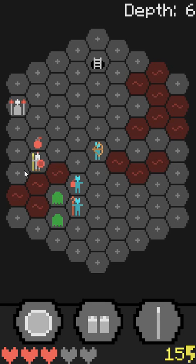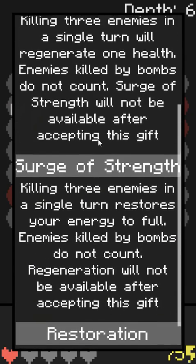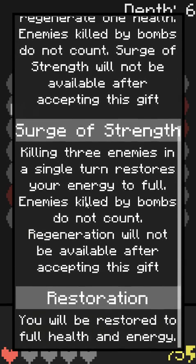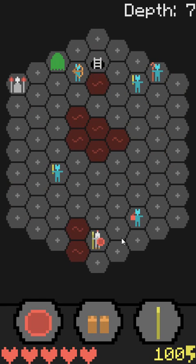I gotta take the bomb hit. The wizard won't attack through that but he'll keep going. Can I hit the wizard? Wait — I can't hit the wizard that's right. Why am I being a doo-doo face? Zeus: killing three enemies in a single turn will regenerate one health — killed by bombs don't count. Surge of strength won't be available after accepting this gift. Restoration restores energy to full. I've never killed three enemies in a single turn — I'm just gonna restore.